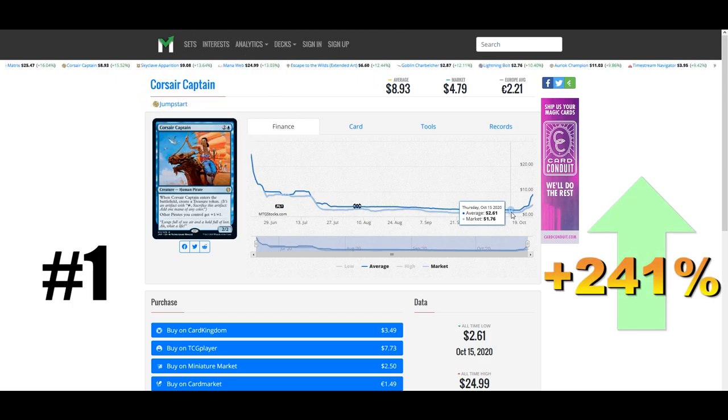Our number one winner this week is Corsair Captain from Jumpstart. This card was just $2.50 a couple of weeks ago and today you're going to be paying $9 — up 241% this week. As I was saying with Admiral Beckett Brass, pirates are slowly becoming a thing. If you're building any kind of tribal deck you need lords, and Corsair Captain fits the bill for pirates. For three mana we get a 2/2 and when Corsair Captain enters the battlefield we create a treasure token, and of course other pirates we control get +1/+1 — a definite must-include in any tribal pirate deck.